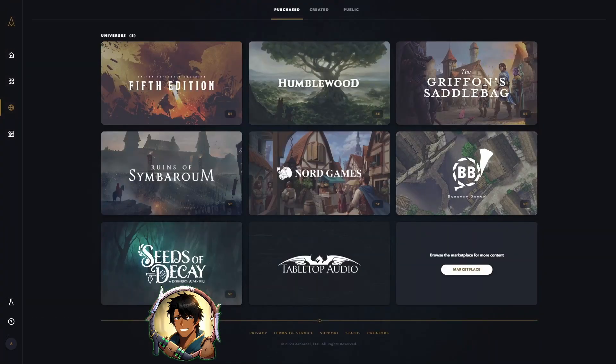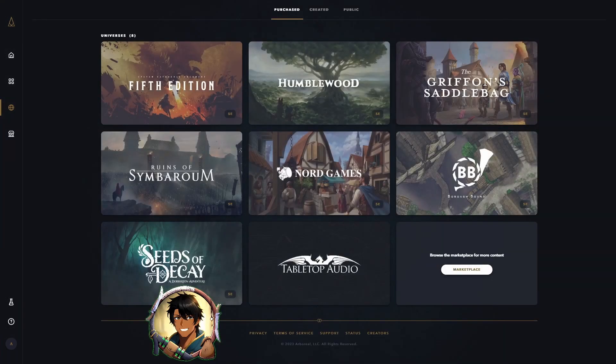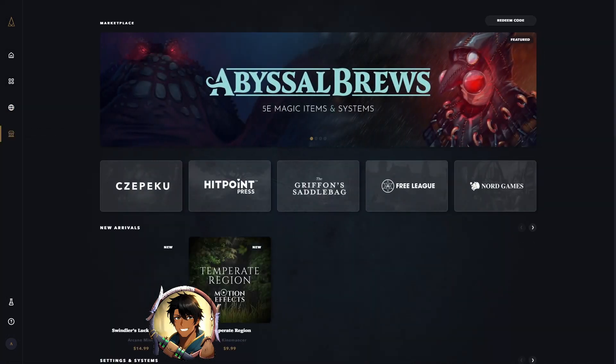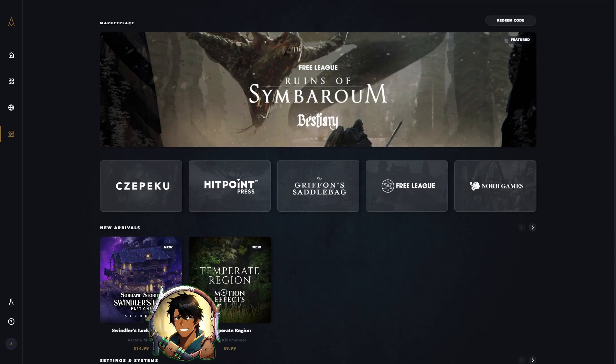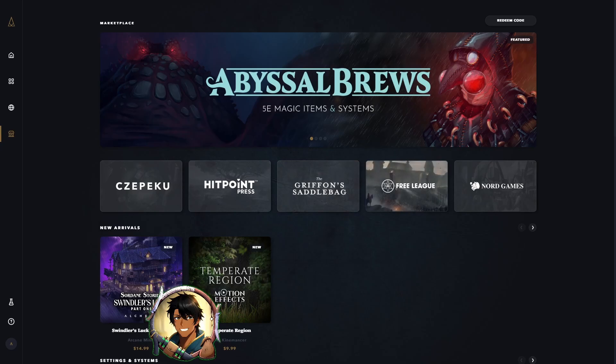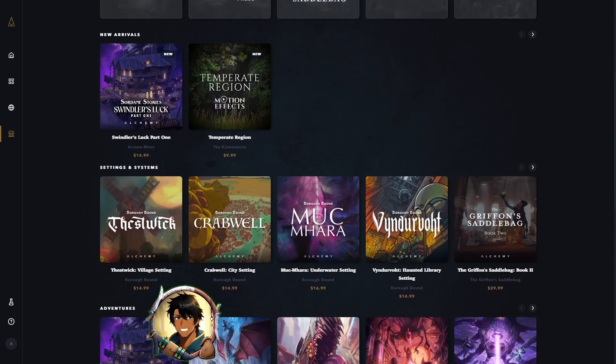Next we'll be using the Ruins of Symborum. We'll be using the free module, The Promised Land, which has everything needed for a first level party of adventurers within the setting, including premade characters for our players if they need them. We'll also be adding Tabletop Audio, a free module with a wonderful collection of almost 300 ambient tracks to make our games more interesting. You can pick up the Ruins of Symborum module and the Tabletop Audio module in the marketplace for free — Ruins of Symborum under the Free League tab, and Tabletop Audio by scrolling down to the bottom of the screen.